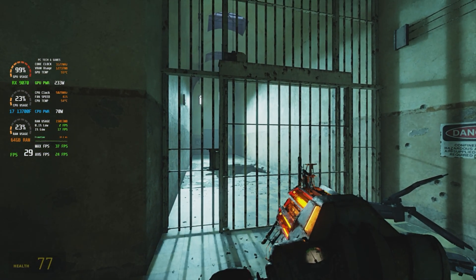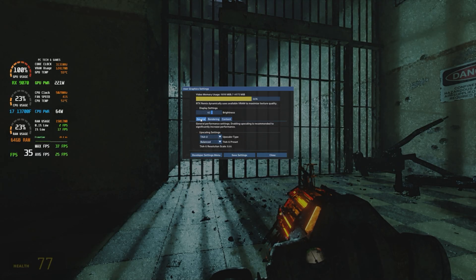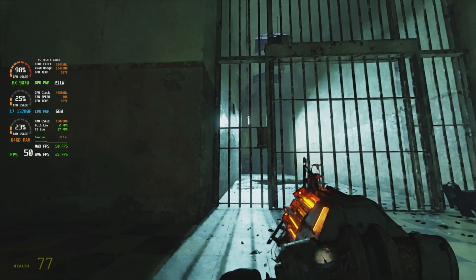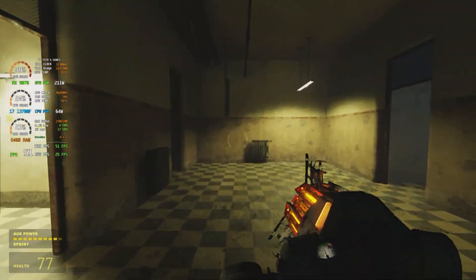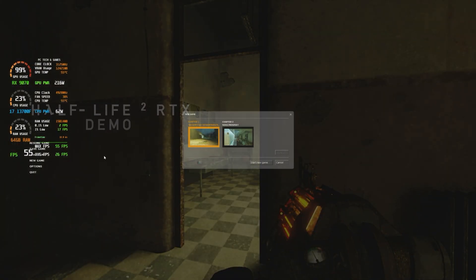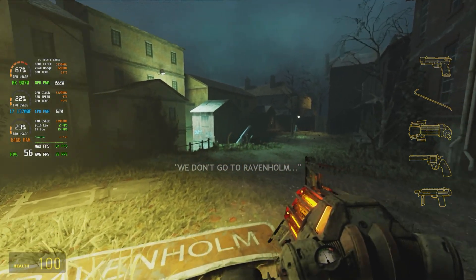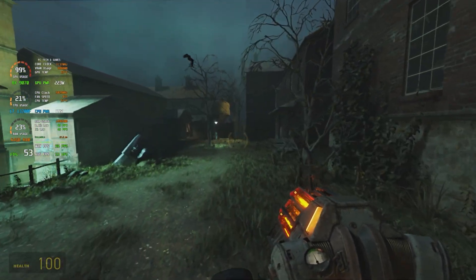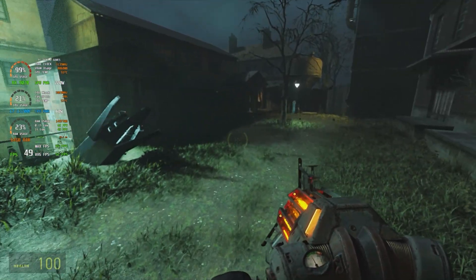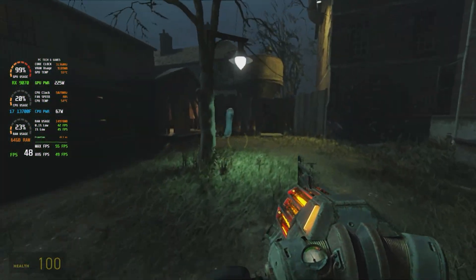Let's throw it on low one more time and see how high we can get this to go. Put it on low, put the upscaler on performance. Now we're getting 47 frames per second. Let's try the other map — 55 frames per second. It's blurry. What is this grass doing? Yeah, that looks awful.